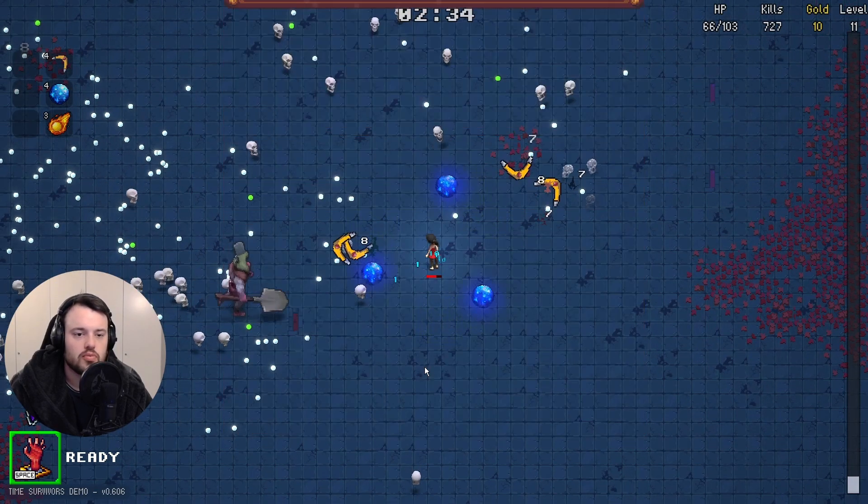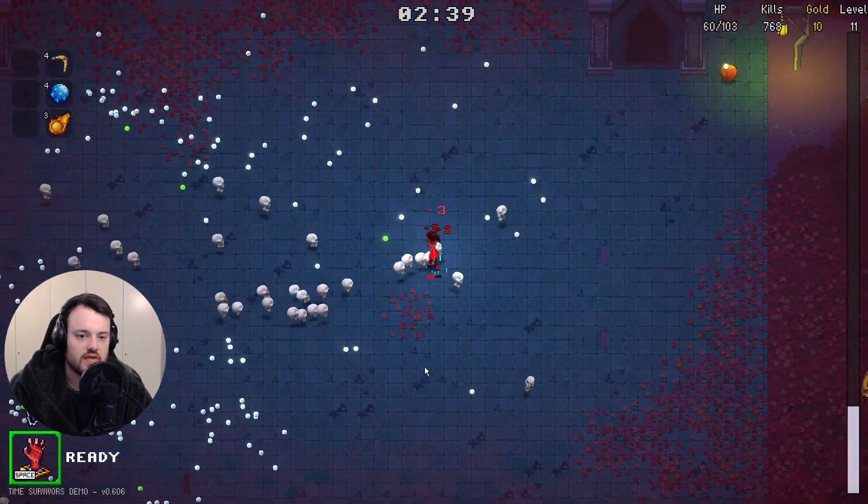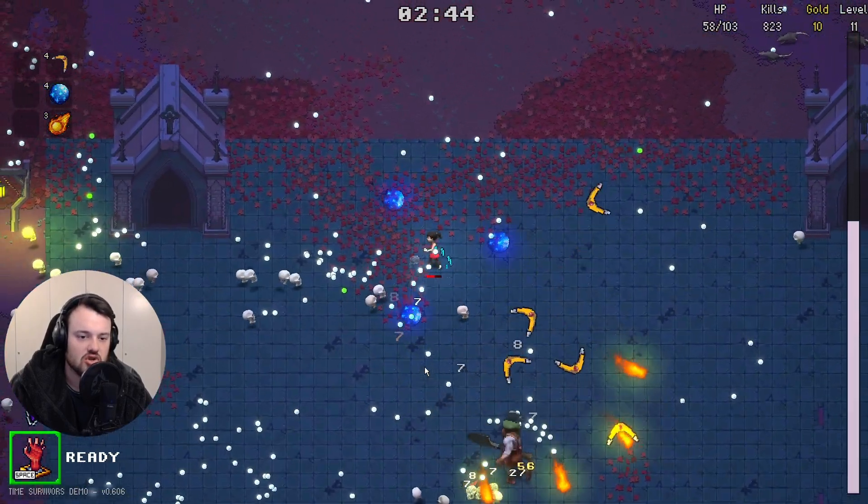Now we can press space to drop a little doppelganger that looks like something straight out of Squid Game, and the enemies will head over to that doppelganger instead of to us. What's the cooldown on this thing? 100 kills each time. I hope we're not vulnerable to the curse every time we're charging up this thing, because that would be too dangerous at this point. A little boomerang upgrade never hurt nobody. Now we can drop it again if things get heated.